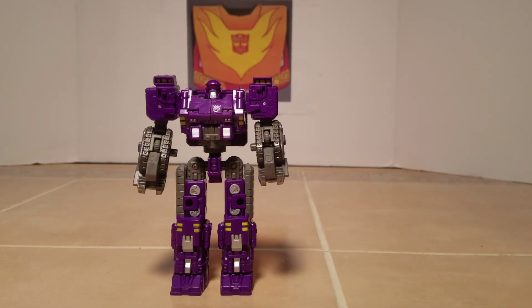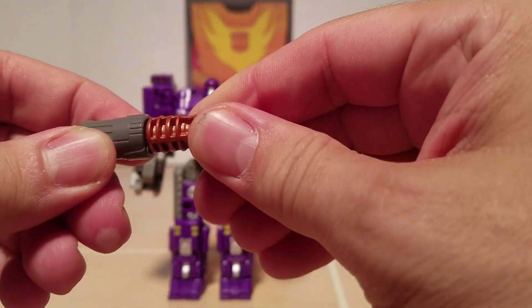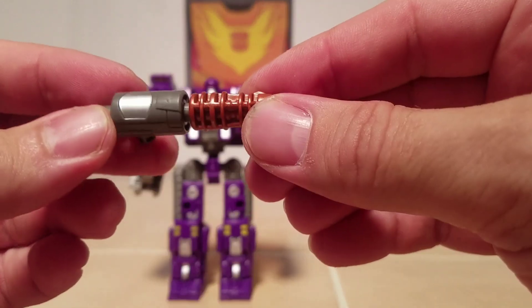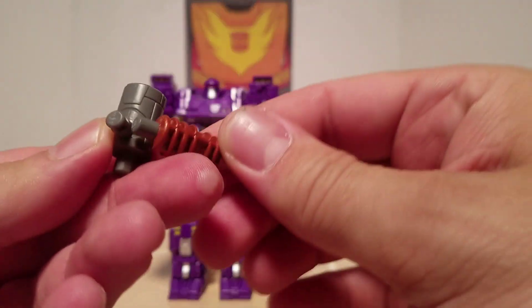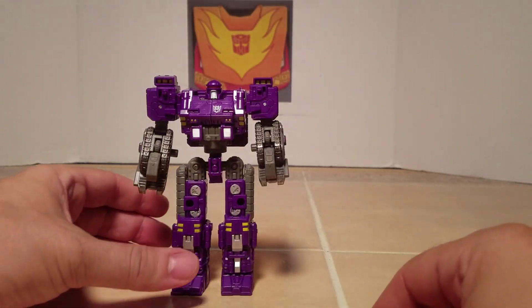Now that Brunt's out of the package, first we're going to take a look at his weapon. Since he is a weaponizer, he only comes with one little weapon. It is molded in gray, has some silver on the top and a bronze-colored barrel, and you can take off the barrel. They are 5mm slots and they just go together like that.